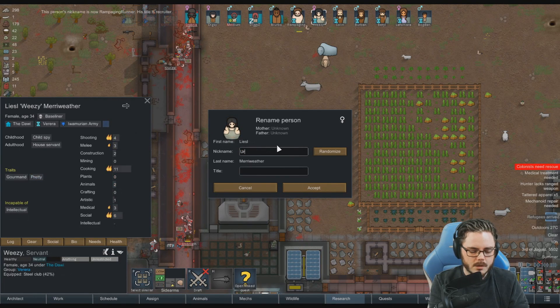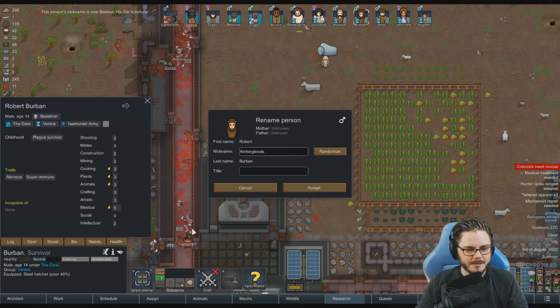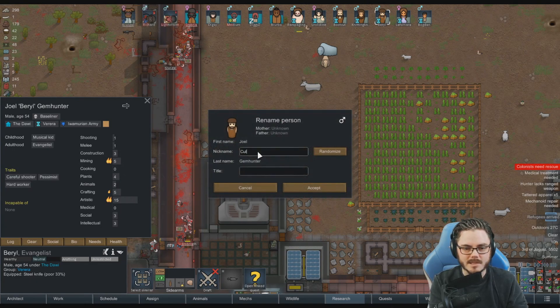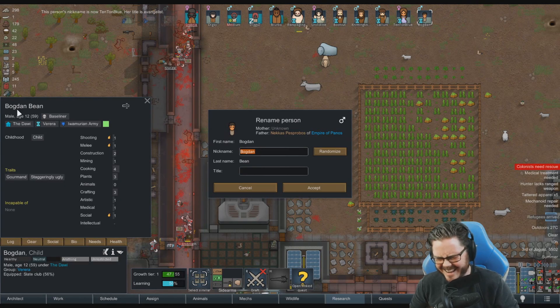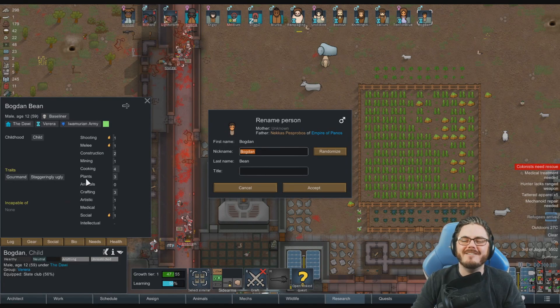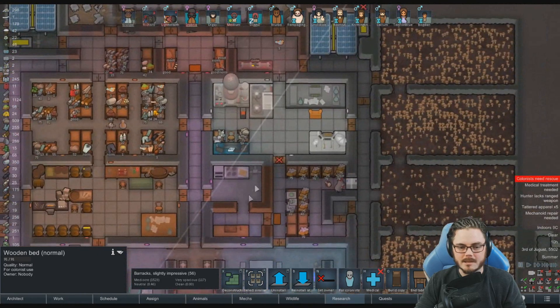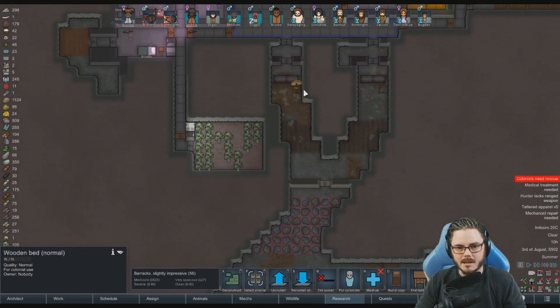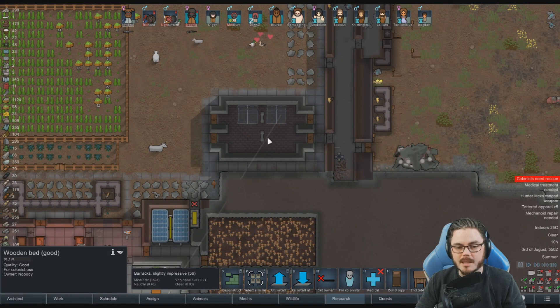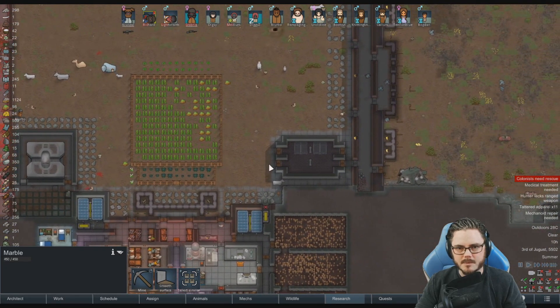The refugees are named after chat members: Rampaging Runner, Euro Loki, a psychopath named Bootcut, Needing Knots, an artist named Callum, and a staggeringly ugly baby named Bogdan Bean. The player decides to leave the name Bogdan Bean as is. Beds are moved outside to create a temporary guest house to keep the newcomers out of trouble.